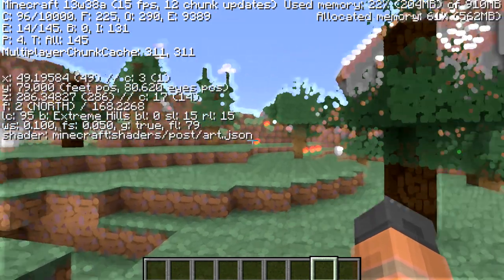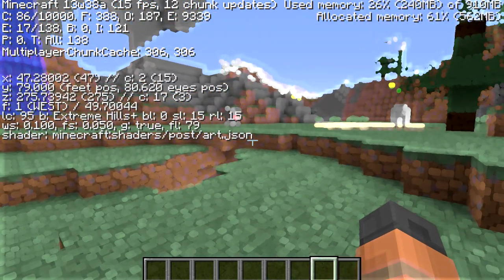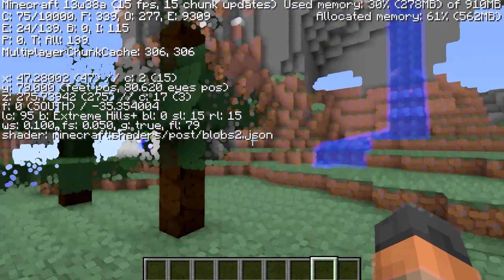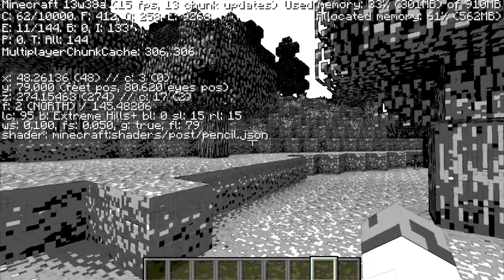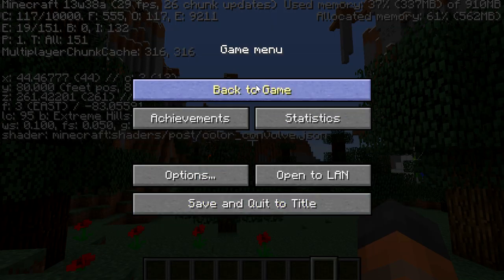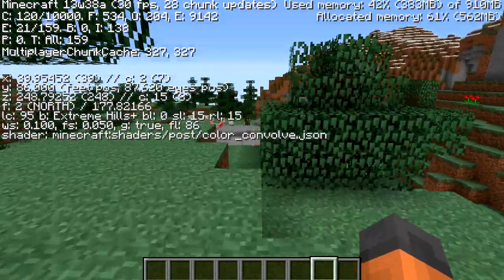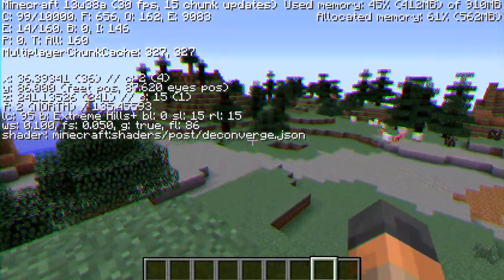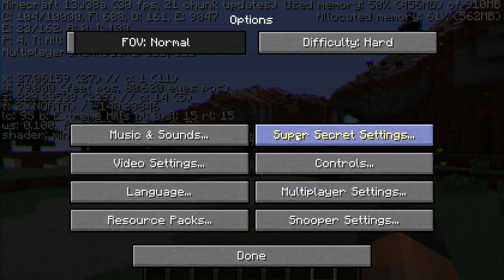We are quickly going to go through these shader effects. This one almost hurts your eyes to look at but it is quite funny - it is called Art, as you can see on the F3 screen. This one is called Blobs 2 - that looks terrible. Here we have one called Pencil; not sure if I really like that but it is definitely interesting. As we scroll through these you will see there are all kinds of different effects. This one makes the colours really warm - I quite like this one, it is almost like a texture pack. This one is almost like a 3D effect; I am not exactly sure what Deconverge means but it is an interesting effect.